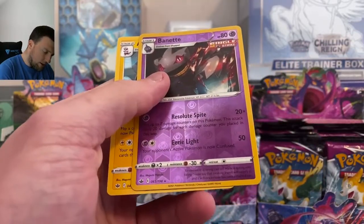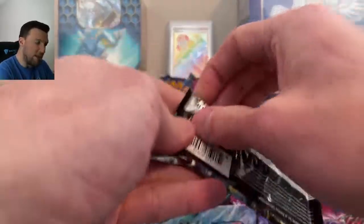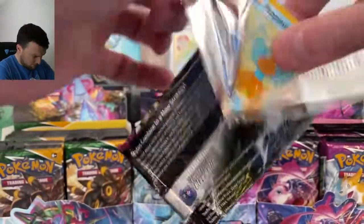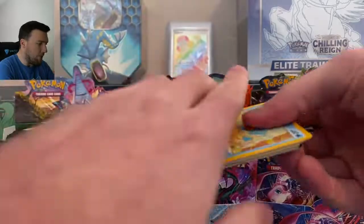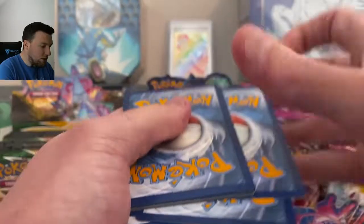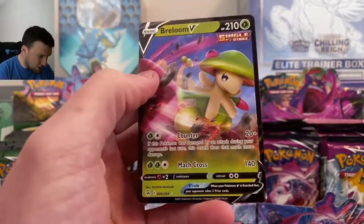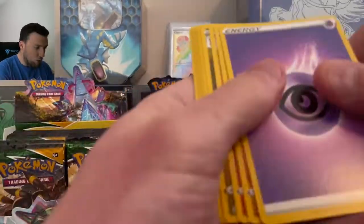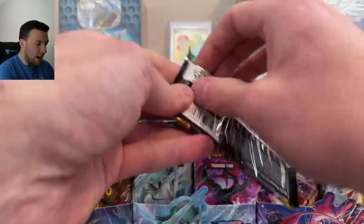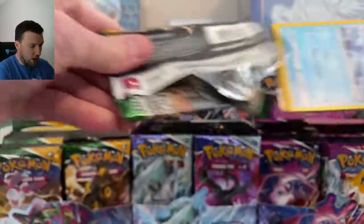Fusion Strike with another Black Code Card, and a Breloom V. Do we get a broken Fusion Strike box? That's three Ultra Rares already out of here — Voltorb in reverse. Maybe we got an air box of Fusion Strike. Three Ultra Rares thus far out of Fusion Strike.